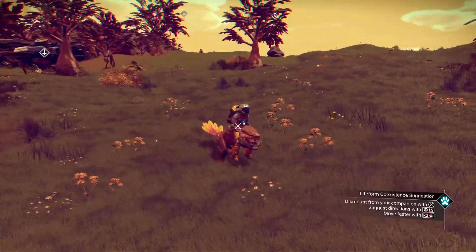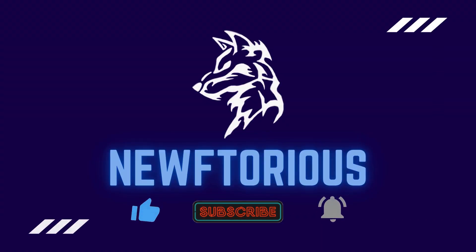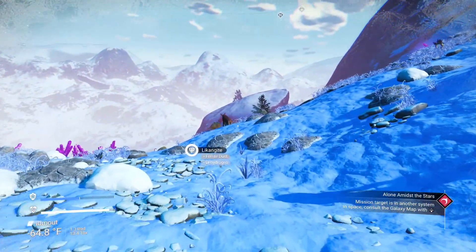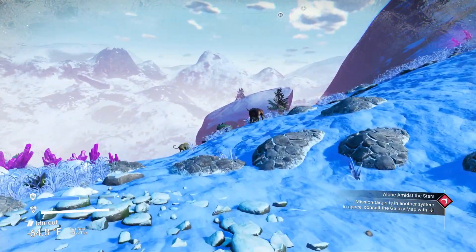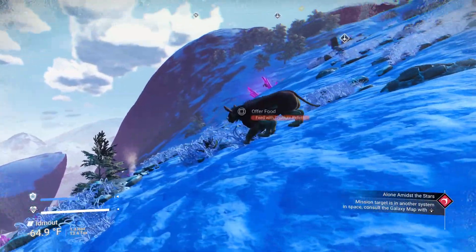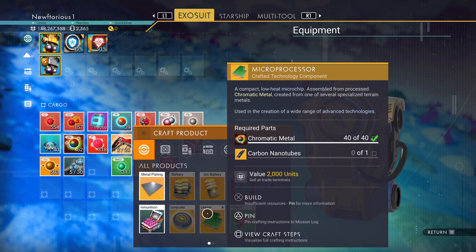My name is Lykos and in this video I'm going to show you how to get pets in No Man's Sky. You can tame most creatures that you see on any planet and how you do it is actually pretty simple. You just need to find a creature that you want to tame as your pet, then you need to go into your inventory and create some creature pellets.